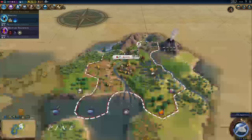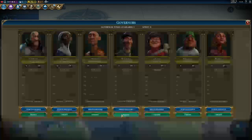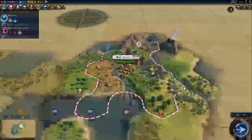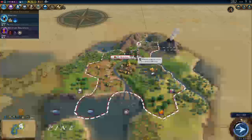We're going to develop our military a little bit more. This is where we also get a governor. My personal favorite to get for a capital city is Magnus. I'll put him in Kyoto — he's assigned and it's going to take him five turns to get established.